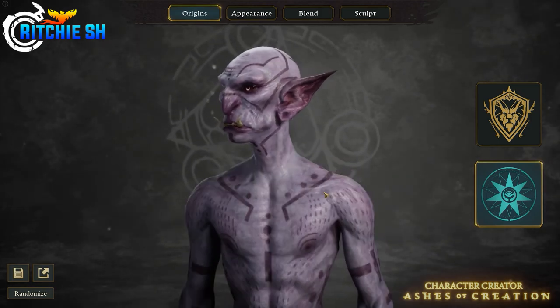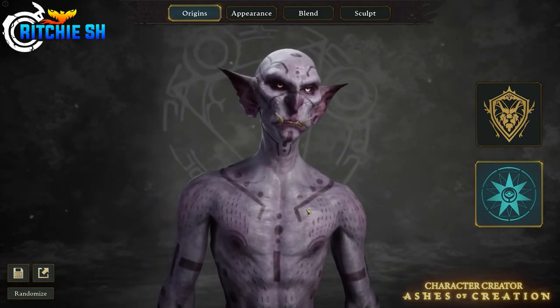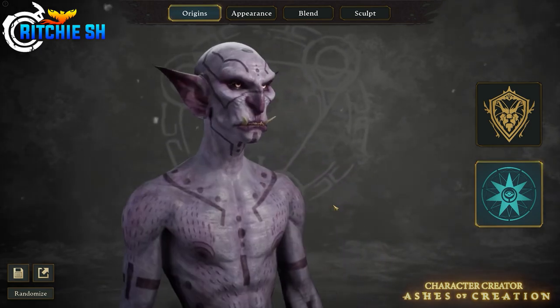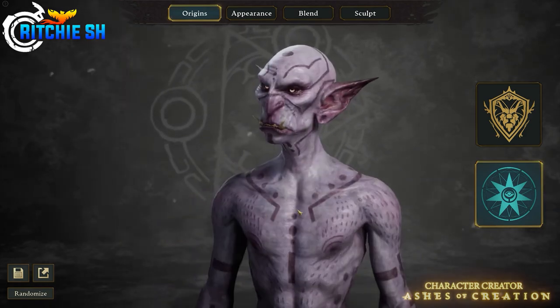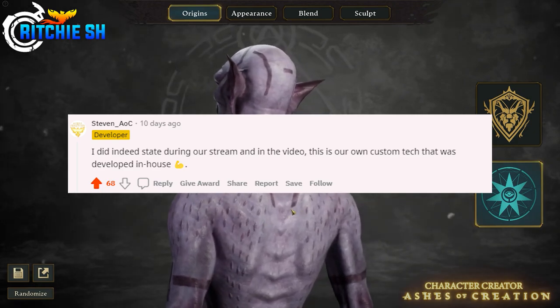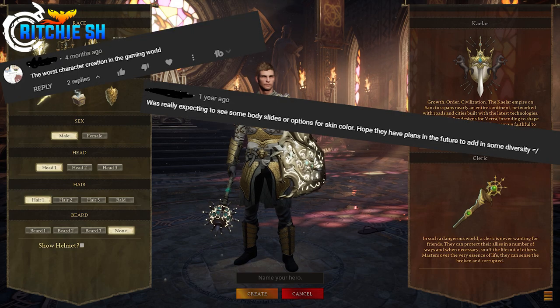It's probably one of the cooler character creators I've seen even in its very early state. The character creator is built completely from scratch by Intrepid — it's not using Unreal 5's creator at all, as a lot of people seem to think. Steven even took to Reddit to reconfirm that. This system has come so far from Alpha 1, which was just picking minimal presets to get you in the game.